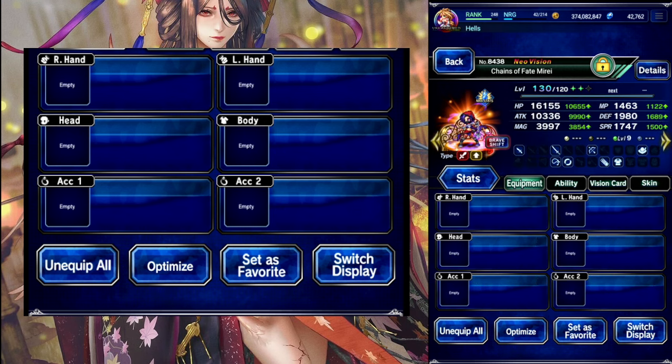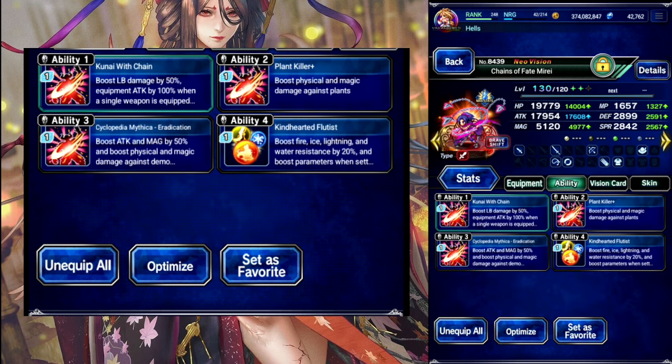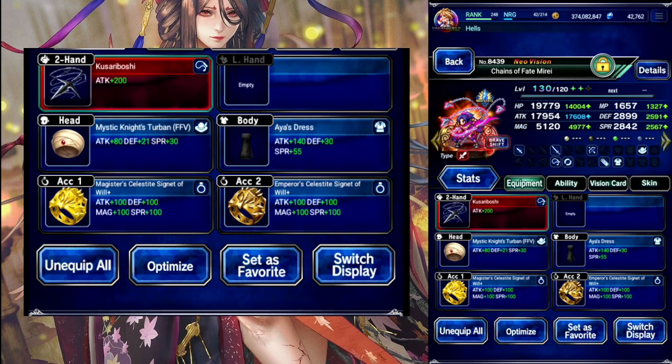And then Chains of Fate Marae is gonna be her chaining partner. In the shift, LB focus. 300 plant and limit damage there.